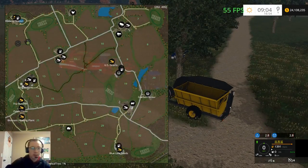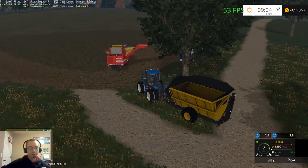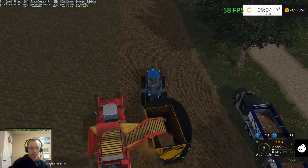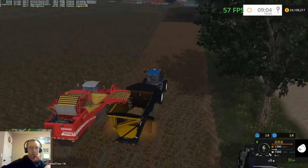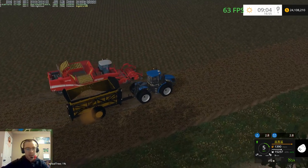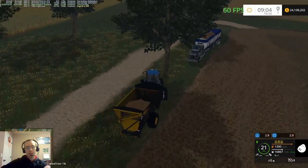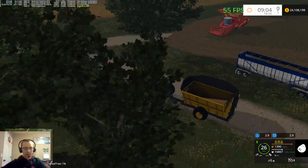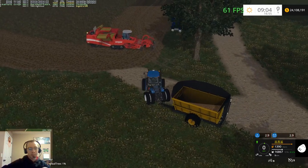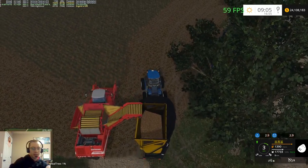So you start off with every field already planted. I went ahead and cheated in money, bought every field, and now I'm just going through harvesting everything. Starting off with the potatoes here, then moving on to sugar beets, and then the other crops. I haven't done sugar beets or potatoes probably since I got the game - I never do it. The only time I ever do it is for beef or pigs, and I very rarely do pigs. Figured why not - it's here and ready so might as well go ahead and do it.